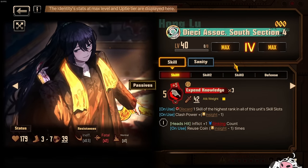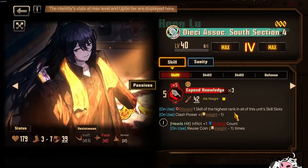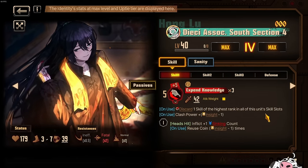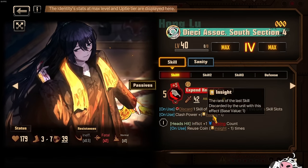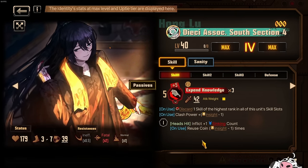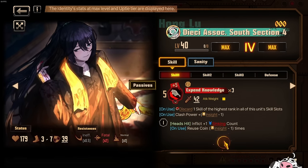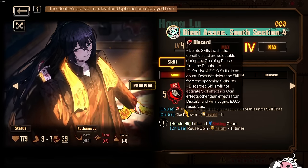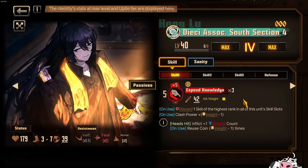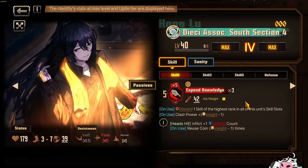Let's move on to Honglu, who is the opposite spectrum — he is ridiculous. Because like I said, that's the discard mechanic to maintain your insight level 3. Let's assume that everything here is going to be at 3. Let's look at the first skill: you discard one skill of the highest rank in all of these unit skill slots. So if you want, you can use this to prepare yourself — use your skill 1 to discard your skill 3, and then just keep using the discard tech to maintain your insight at 3. Clash power plus 3 minus 1 makes it a 12, and your on-hit inflicts 1 sinking count. On use, reuse the coin insight minus 1 times, so 3 minus 1, you use this twice. That makes this 5, 10, 15, then 20 because you reuse. This is the first character, I think, that does a 20 on his skill 1.